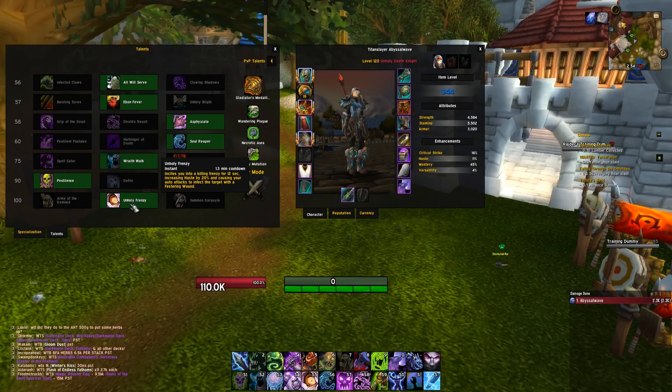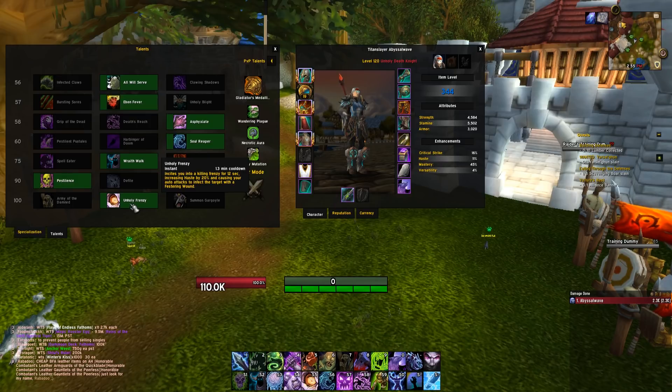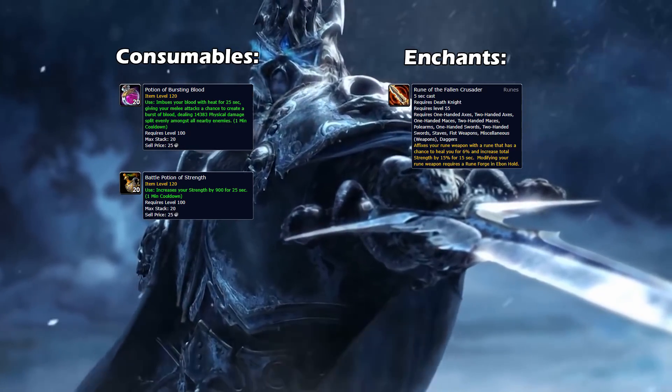For the 100 tier, it's Unholy Frenzy — a really strong talent, not just because of the haste buff, but because inflating a target with Festering Wounds means you can cast Festering Strike less and Scourge Strike or Clawing Shadows more. Dumping runes into the spender rather than the generator is really nice. It's also a fairly short cooldown at about a minute twenty. The other talents are okay but not nearly as good, and in AoE Unholy Frenzy is just way better.